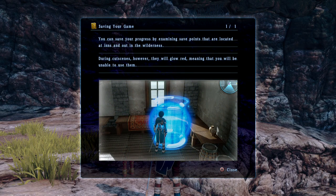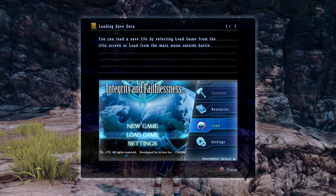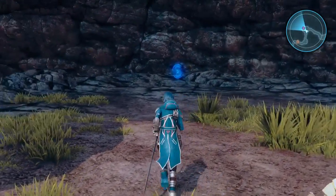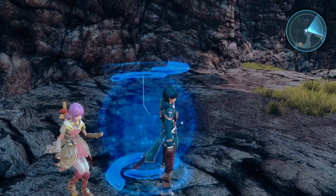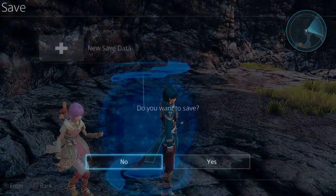Saving your game — you can save progress by examining save points. They're located at inns and out in the wilderness during cutscenes; however, they will glow red, meaning you will be unable to use them. This game is pretending that their cutscenes are the walkie-talkie moments. I like how the game literally has to teach me how to load a game — they're really idiot-proofing this.